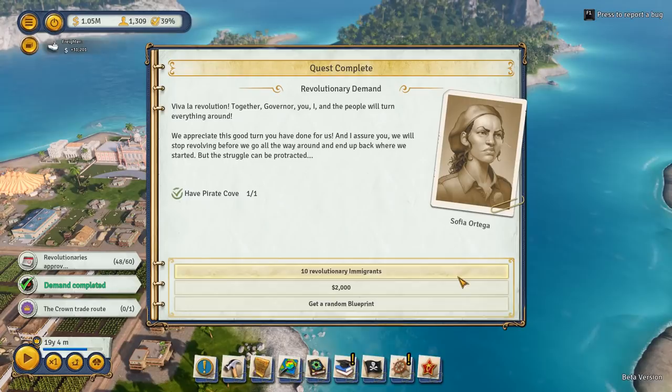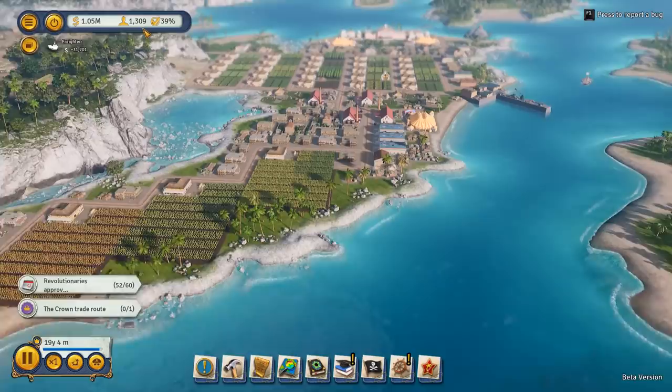Demand completed. Together Governor and the people will turn everything around. We'll take 10 revolutionary immigrants - why the hell not? We've got 1,300 people. We're actually going to reduce our population over time.